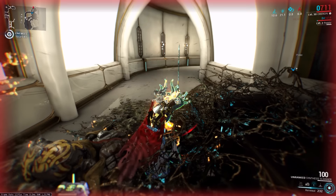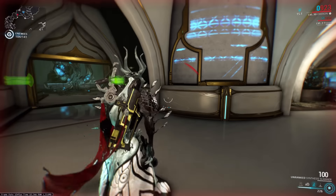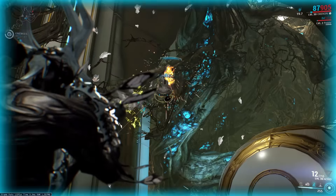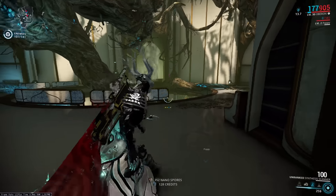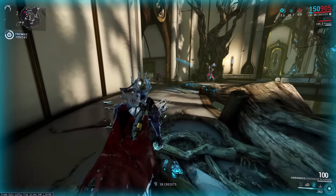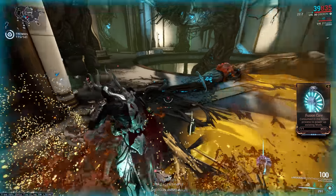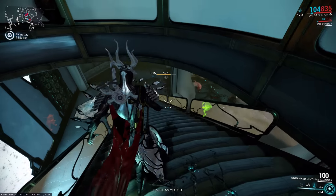Charm can also buff your Warframe powers, meaning that for 10 seconds any powers used have no energy cost at all, and that includes channeling. So if you see that buff pop up while you're doing melee, take advantage of that extra channeling damage because you can do it for absolutely no cost. Another buff you can get is energy, where all energy pickups are doubled — that doesn't stack with Arcane Energize or energy pads, only the blue orbs. It also seems to be doubling affinity and resources gained while active, but it's not known whether that is intentional yet.